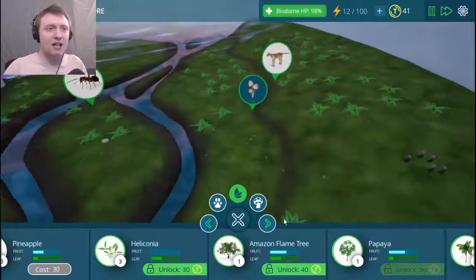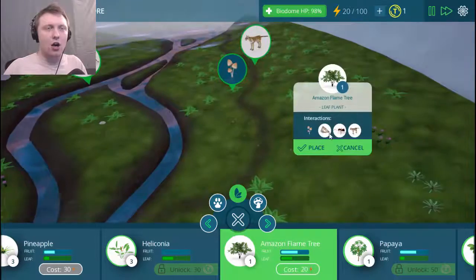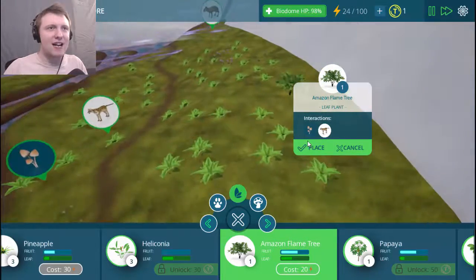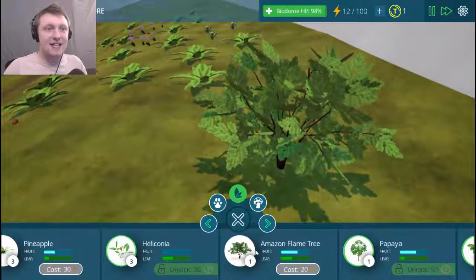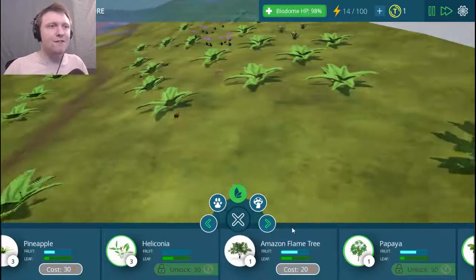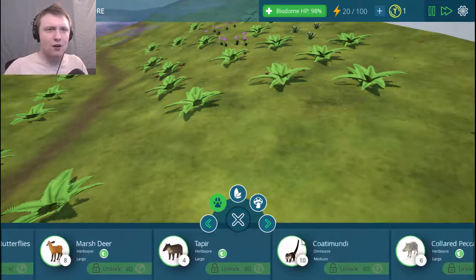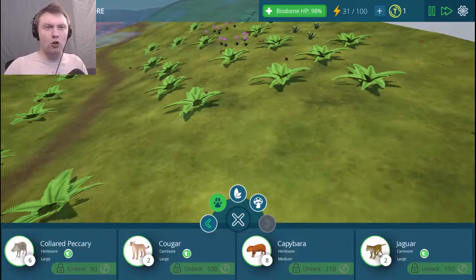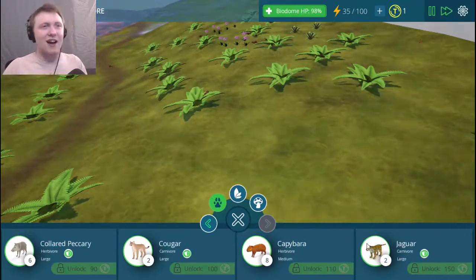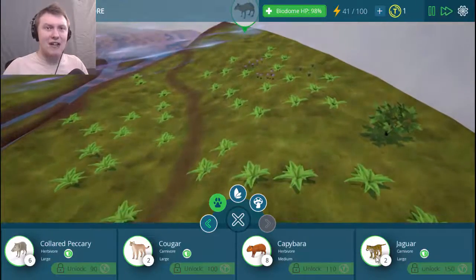We have 40 points — I really want to unlock a tree. Let's get this Amazon flame tree going — its cost is only 20. Look at this tiny little tree, perfect for these ocelots. They can use it, and these trees give fruit! I don't have any fruit-eaters... There are omnivores — I'll have to unlock them. Herbivore, herbivore, omnivore — the coati! What's that? I want a coati. Peccaries are herbivores only. A cougar! A jaguar — the apex predator! Actually an anaconda would be an apex predator in the Amazon rainforest, but jaguars hunt and kill anacondas.